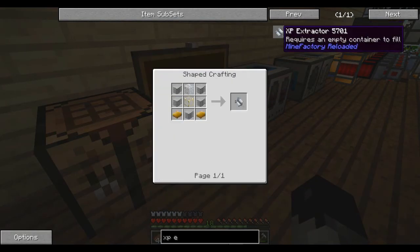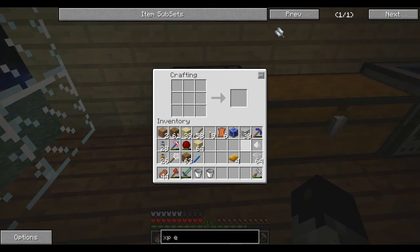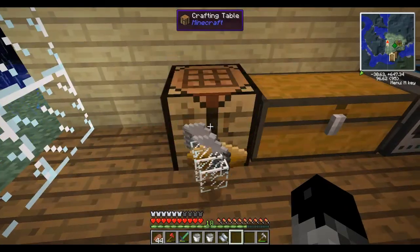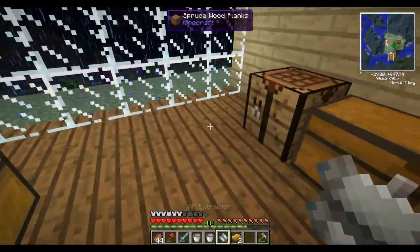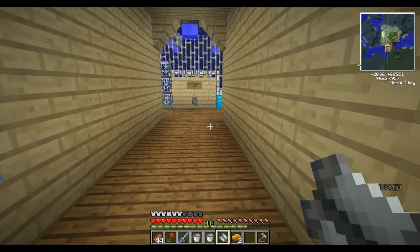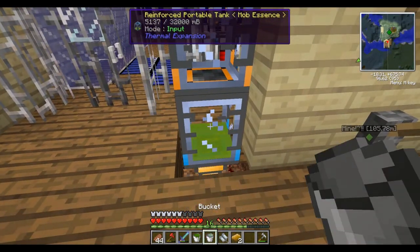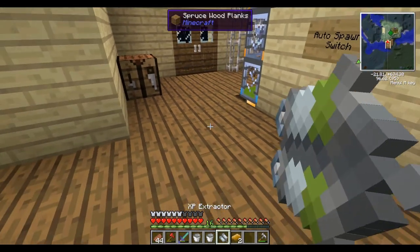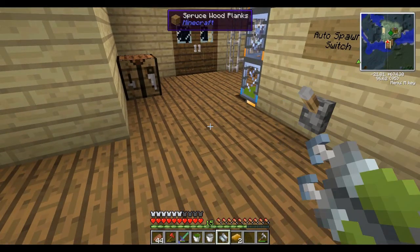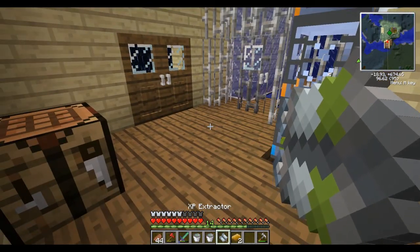I was going to make an XP extractor, and to do that we need some plastic sheets. It's a really easy, simple thing to build. So what you do with the XP extractor is basically you inject yourself and it will fill up a bucket with mob essence. You can just put that in here and those are 1,000 each. So that's a good way to get some mob essence for yourself.